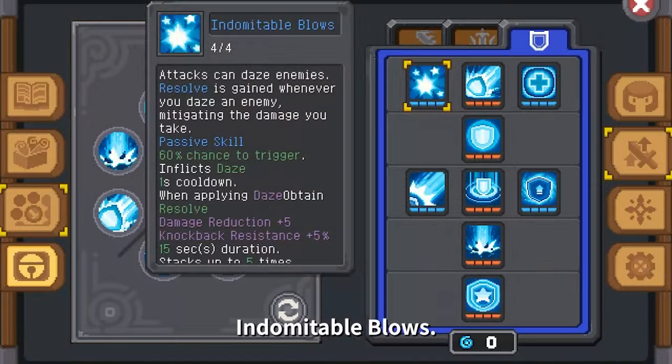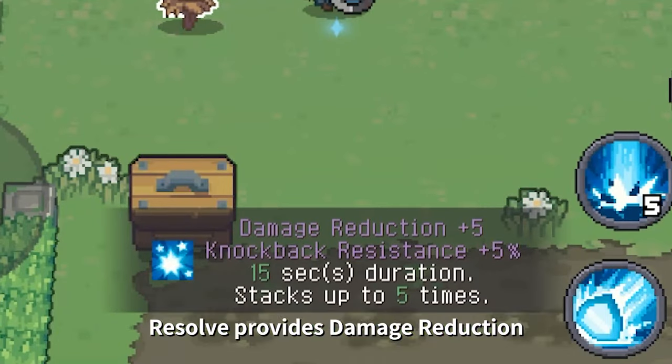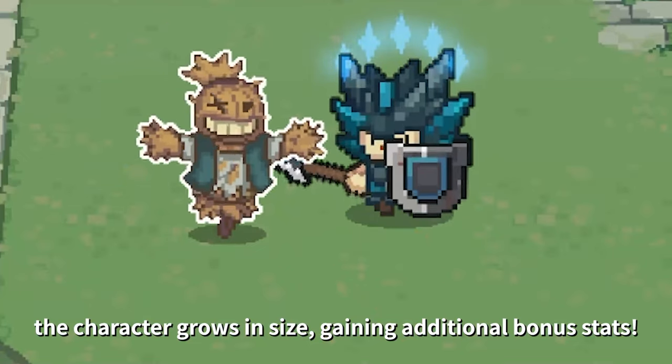Passive: Indomitable Blows. Attacks can daze enemies and gain resolve. Resolve provides damage reduction and knockback resistance when stacked five times. The character grows in size, gaining additional bonus stats.